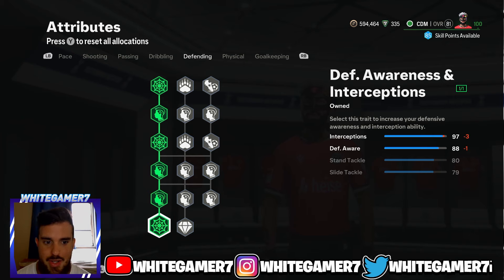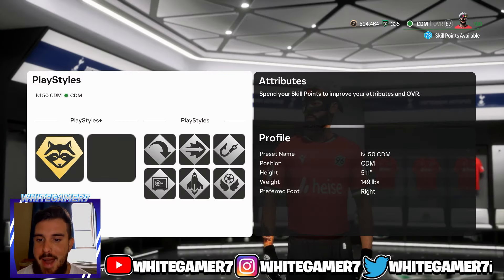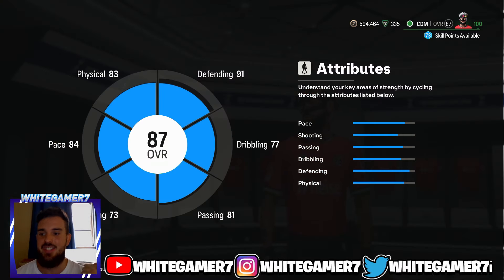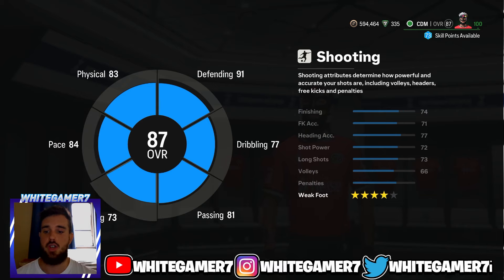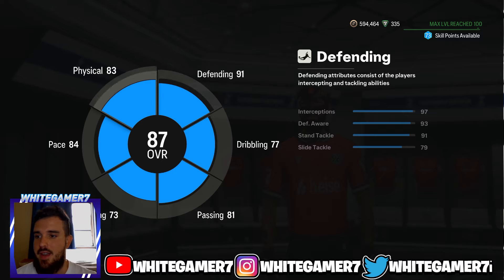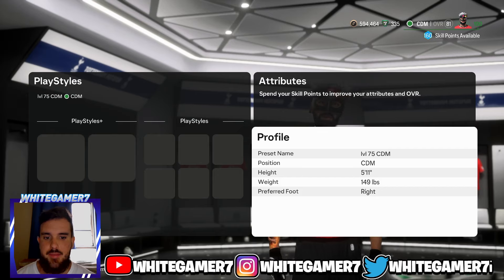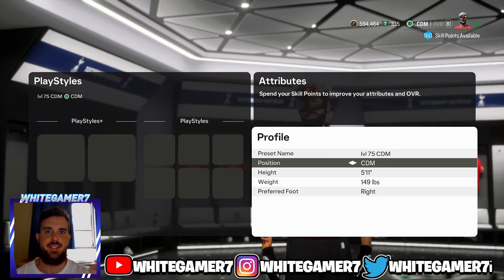From the defending, upgrade your interceptions completely filled out and max out your standing tackles. This gives you 97 interceptions — excellent, so if you're anywhere near the ball your pro will make the interception. You also get 93 defensive awareness and 91 standing tackle. When you back out, you're gonna be an 87-rated CDM with 84 pace, four-star weak foot, 81 passing, 77 dribbling, 91 defending, and 83 physical. This was the level 50 CDM build.